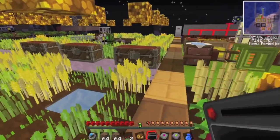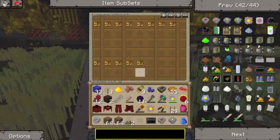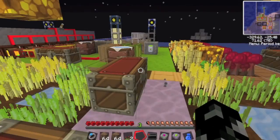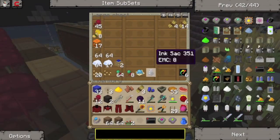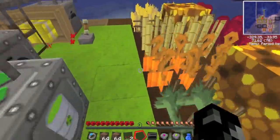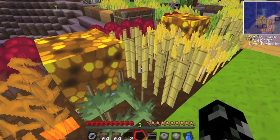I did get some cool plants actually - in the chest there's cyazin seeds and black thorn. When I harvested them the black thorn gave me ink and the cyazin gave me cyan dye, which is really cool. They're really good plants to have if you're someone who likes dyeing wool.